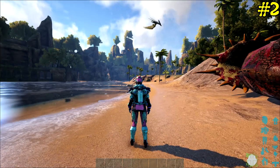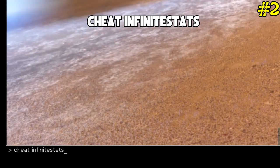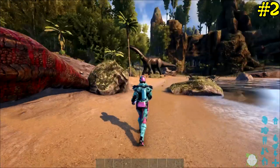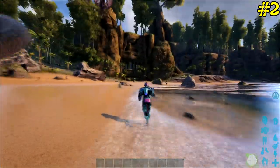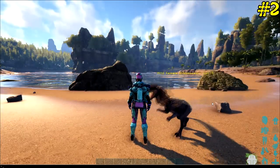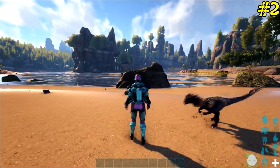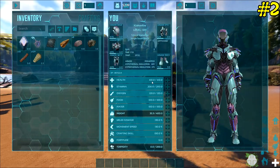My next command to fix that issue is: cheat infinitestats — Infinite Stats as one word. This will put all your stats up to the maximum all the time, so you can go around with full bars — you don't have to worry about food or water. You can even use it as a substitute for God mode, and toggle it off by typing it again. You can see this Dilo is eating me, but every time he does, my HP goes straight back up again.